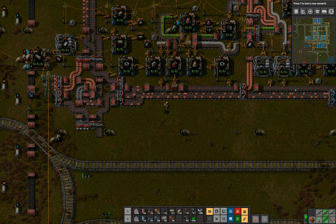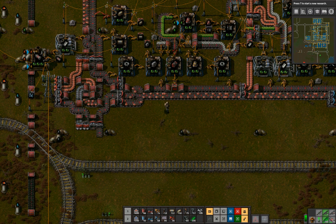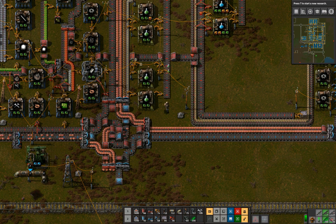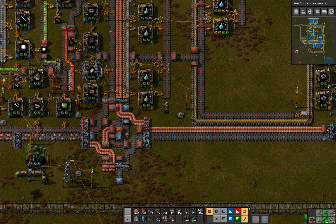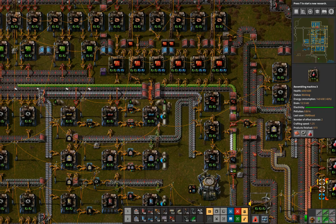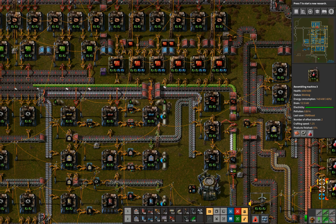My first base was a spaghetti nightmare and I was armed with a super shotgun. I only managed to launch a rocket because I worked out logistics bots at the last moment — it took about 4 hours to make those rocket parts. My second base had a proper train system and a bus, and I decided to try out the flamethrower, coincidentally when it became overpowered. My third base had lots of bots, including combat ones. I was delighted to launch my third rocket, but I became a bit bored. I'd explored every bit of tech the game had to offer and didn't really want to follow in anyone else's footsteps.